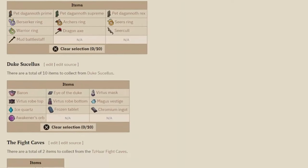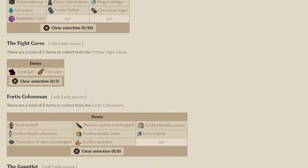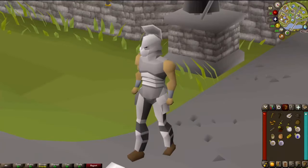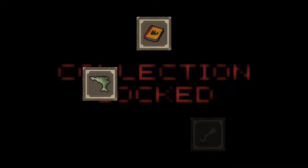Once he has all his skills unlocked, he needs to get his Collection Log to 100 to complete his mission. And did I mention he'll need to green log at least one log over the course of the series? Welcome to Collection Locked.